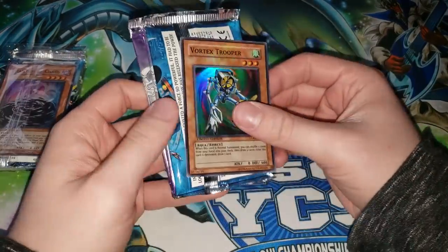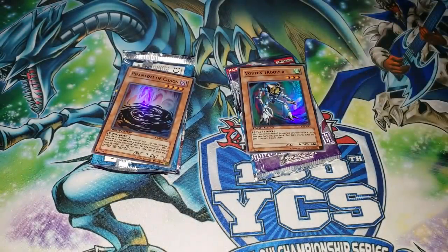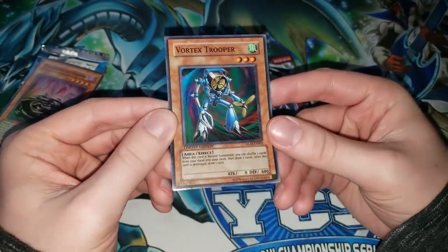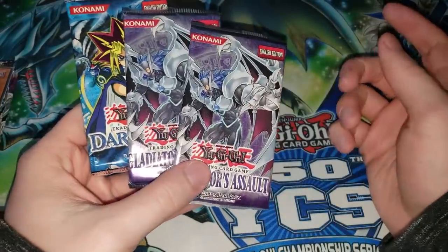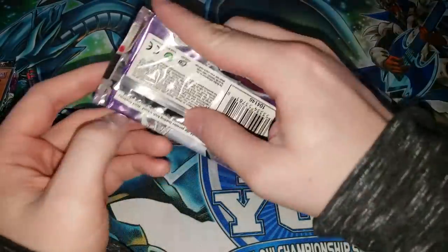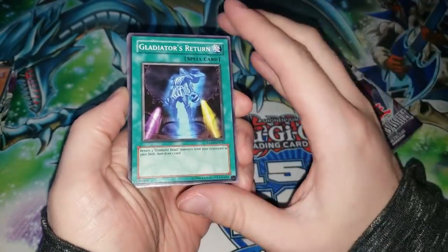I also wonder if these boxes are mapped, because I noticed we pulled a Vortex Trooper and a Phantom of Chaos just like in the last video — so maybe every other one in the box alternates promo cards. Some people asked why Vortex Trooper is an Aqua type. I don't really know the answer — Konami can pick whatever they want, but it definitely seems like it should be a Machine. It looks pretty close to Card Trooper. We'll do the Vortex Trooper pack. These special editions have two Gladiator's Assault packs and one older pack — in this case Dark Crisis.